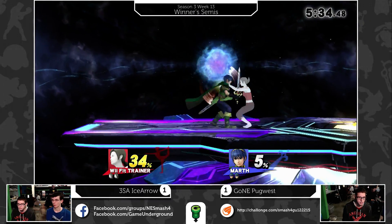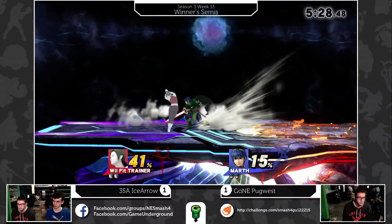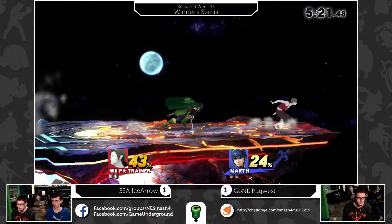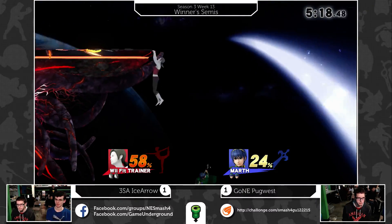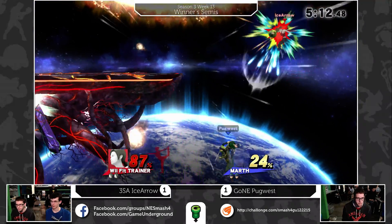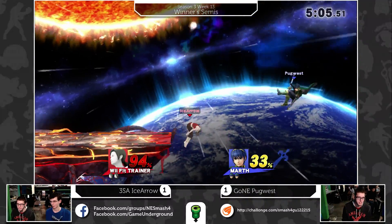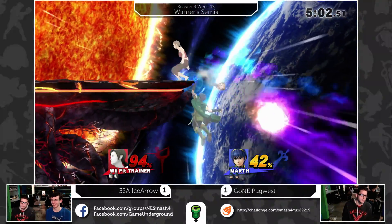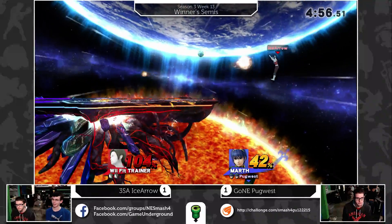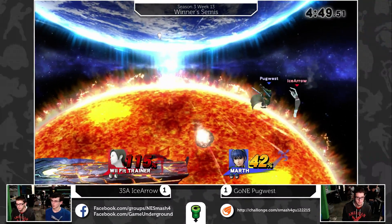Oh, he was going to go for the spike - forward throw, no follow-up, but Pug's pretty good at getting out of stuff. Wii Fit doesn't have anything too guaranteed either. Landing Nair is really good - it can lead to up smash for kill confirms, but it's not the easiest thing to land. Nice shield! Definitely thought that was game - Pug got a little greedy. Oh, the Mamma Mia to grab the ledge! When you're almost at the blast zone and you grab the ledge at the last second, that's the Mamma Mia - first time it happened with a friend, he just said Mamma Mia, and now that's what it is.